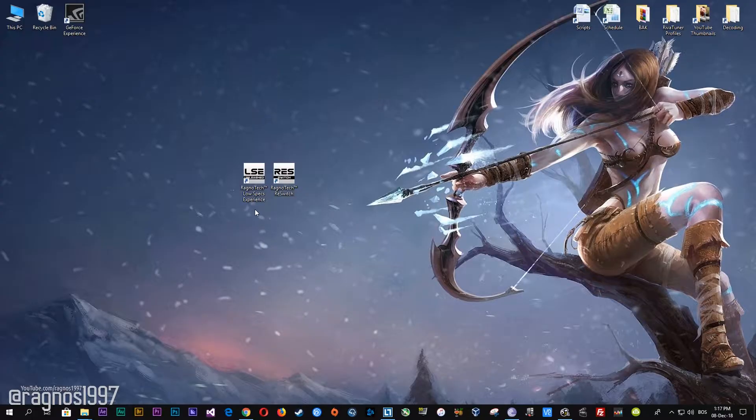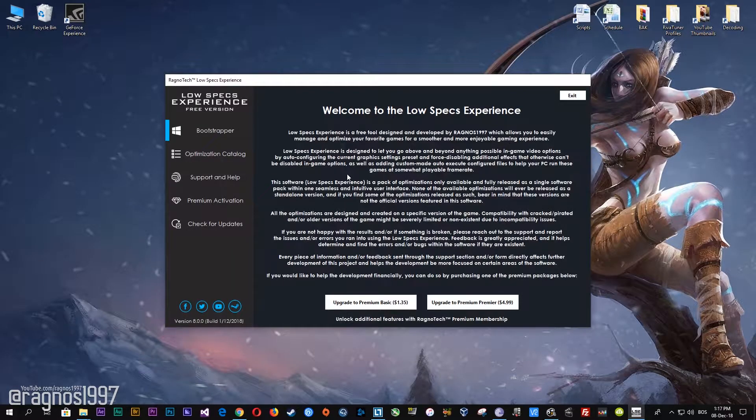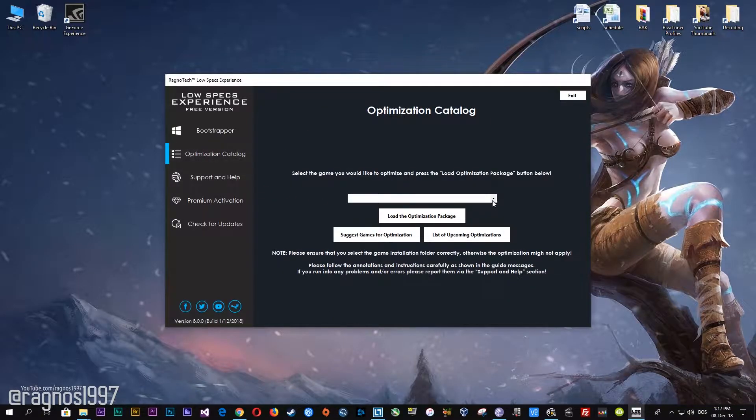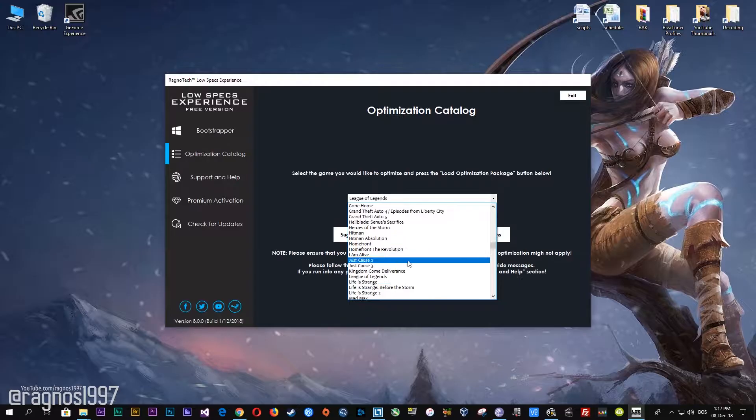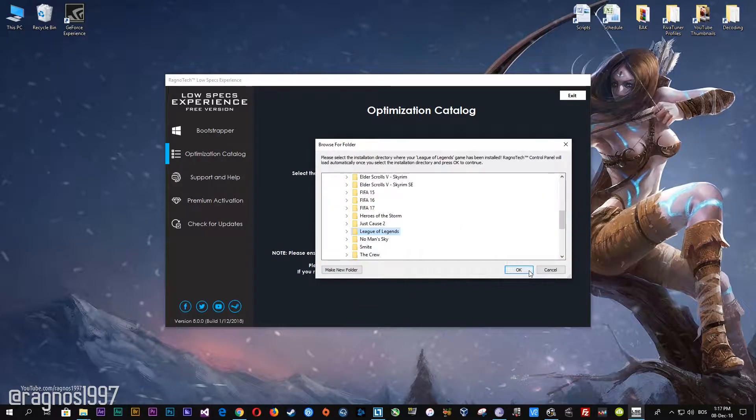After you download it, simply install it and you will get the shortcuts on your desktop. Now start it and then go to the optimization catalog section. Once you find yourself on this page, simply select League of Legends from the drop-down menu and then press load the optimization package. Now select the destination folder where your game has been installed and press OK, and this window will pop up.